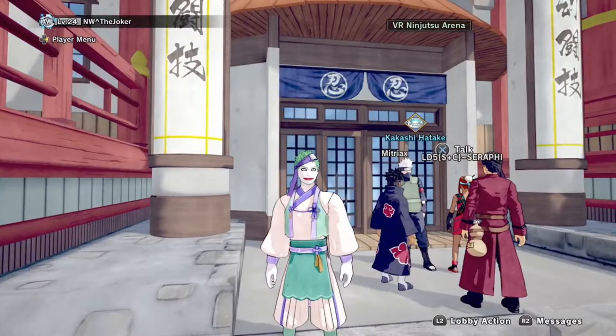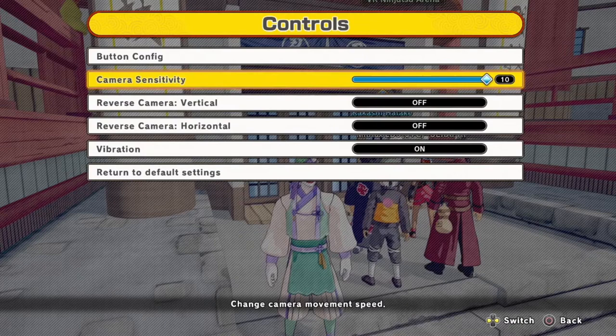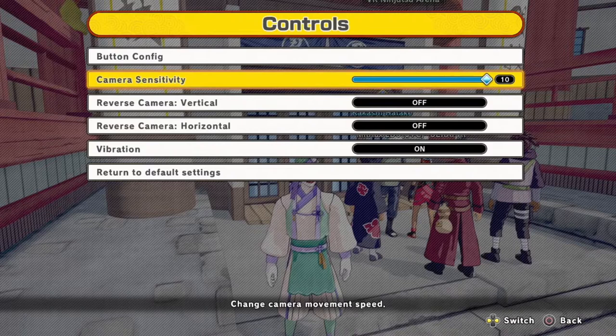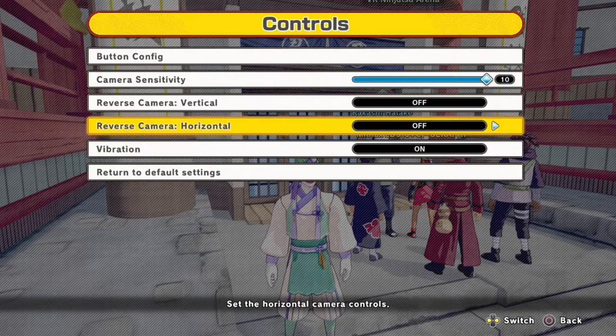One of the things I recommend is going to your game settings — I believe it's controls, camera sensitivity. The camera movement is too slow at default. For those who play games like Call of Duty, you want this to be way faster. A speed of 10 feels like the normal default for Call of Duty. Some people can't handle max, but you want it way faster — I recommend a speed of 10 for your camera angles.